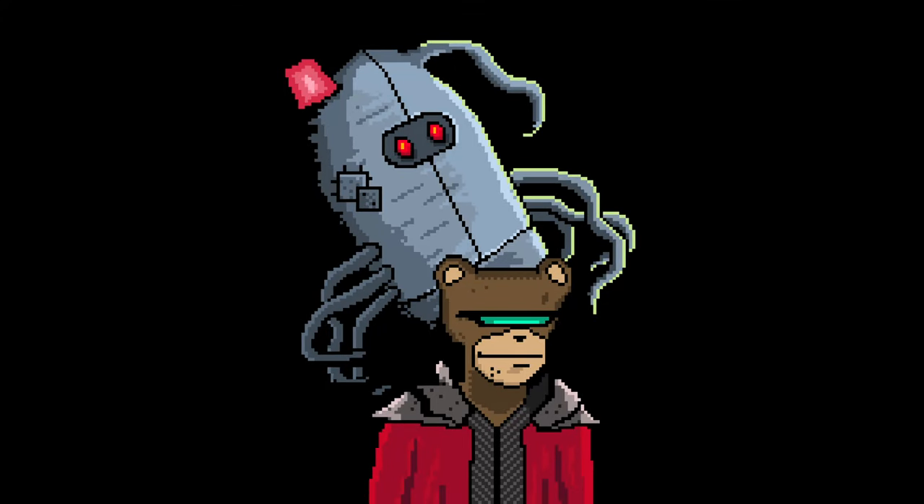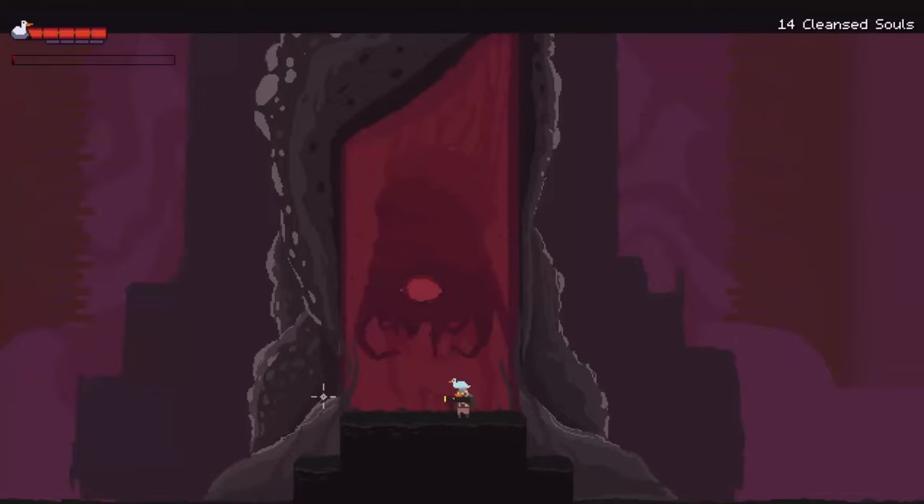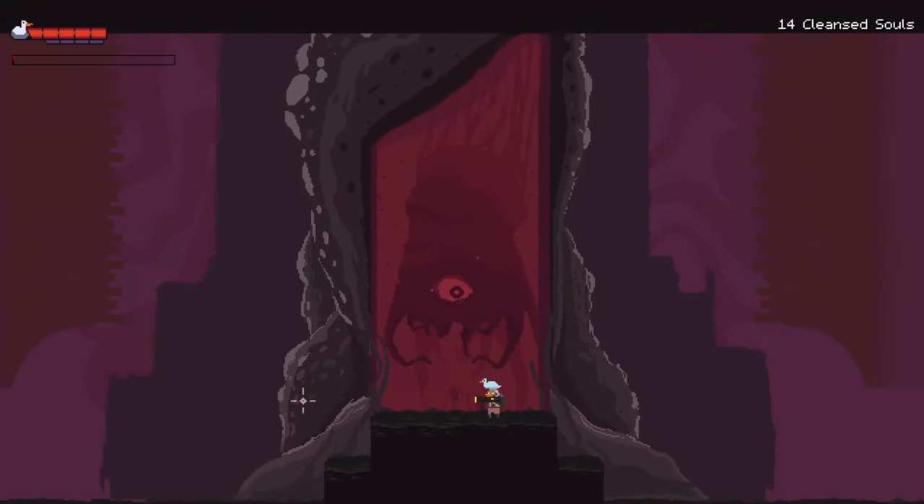One of the most important aspects in any video game, especially one with combat, is the weapon system. In this video, we will discuss how game designers make their weapons stand out.